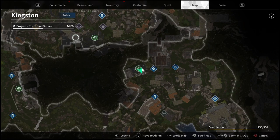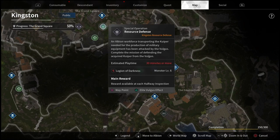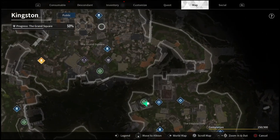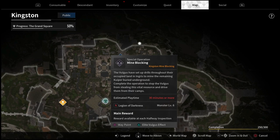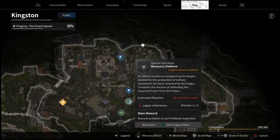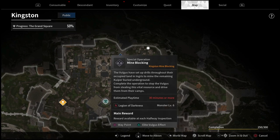It's going to be located in this map called Kingston. One of those steps is to complete the progress bar and get it all the way up to 100. This is actually a little bit confusing, and I ran into a few bugs as well — that's why I wanted to make this video to explain exactly how to get it done.